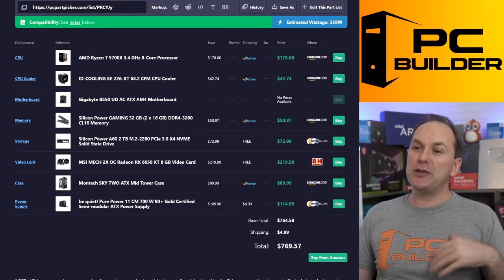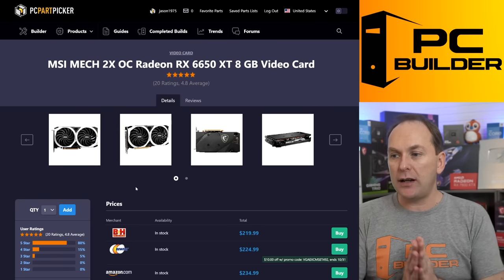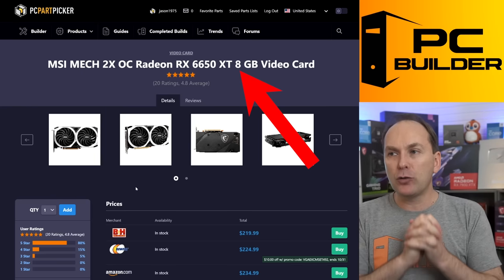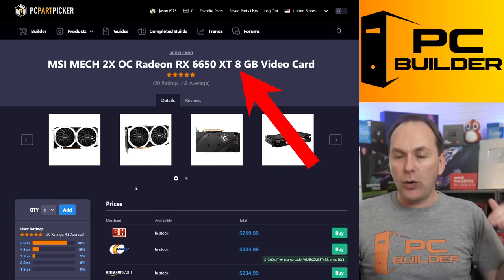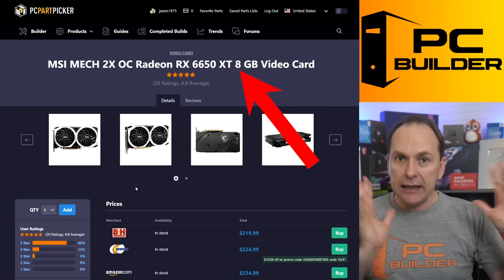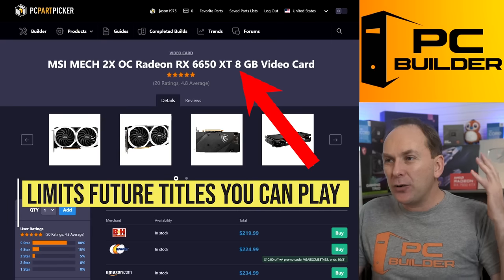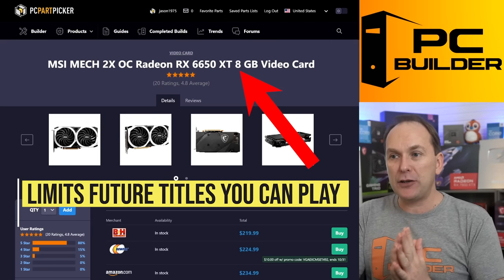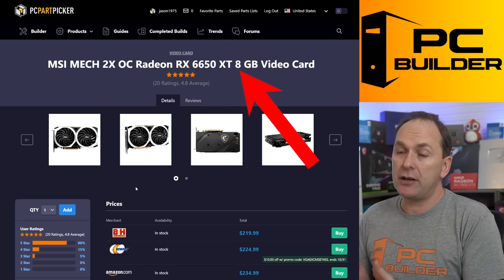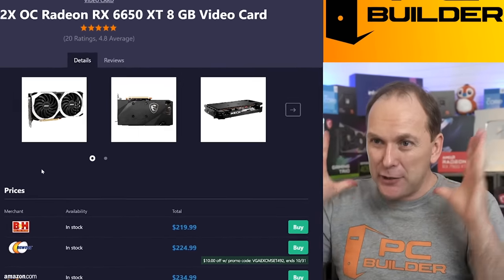Let's start with the GPU. I don't mind the RX 6650 XT 8 gigabyte for $219, and you can generally find these cards at that price. But I don't love grabbing an 8 gigabyte card in 2023 with a $900 budget. Even though he's not primarily gaming, if he does want to play a game, especially new release titles, 8 gigabytes isn't enough for this price range. We could definitely grab a 12 gig VRAM RTX 3060, a 6700 XT, or even the 10 gig 6700.